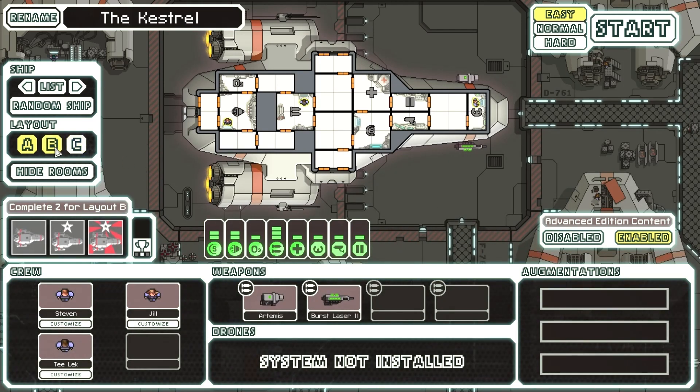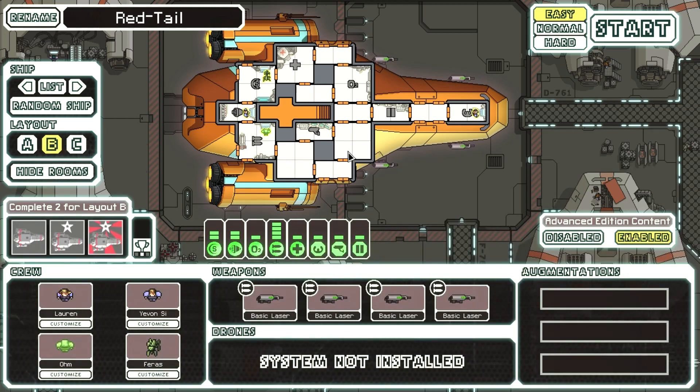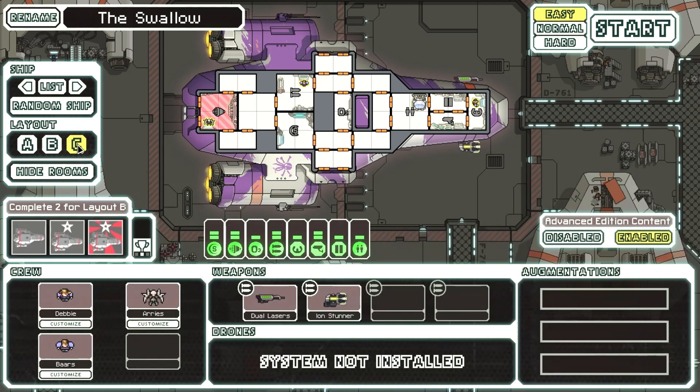In the last run, I played as the Kestrel Bee, also known as Red Tail, but I didn't get as far into the game as I thought I would. But good news — we're going to move on to our very first Type-C ship ever: The Swallow. And judging by the markings, I would say we are a pirate crew.